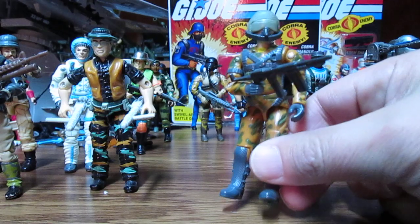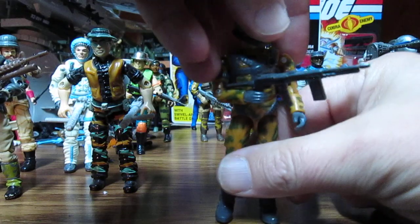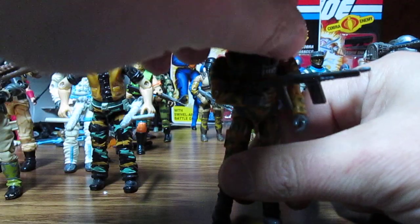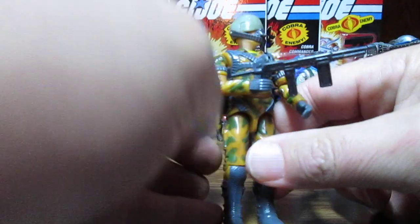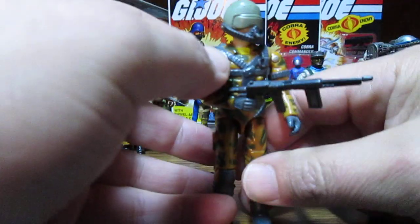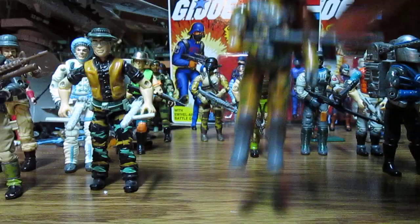Then we have Freefall — I have two of them. You can actually use the rubber mask around his helmet as well. Other figures like Ripcord have similar features. He's got a pretty cool weapon. I don't have all the weapons for all the figures.